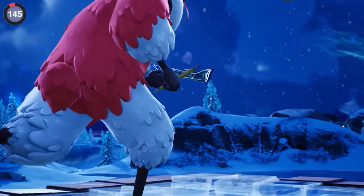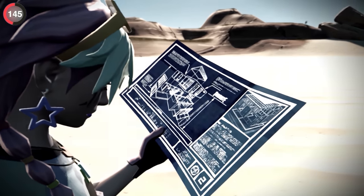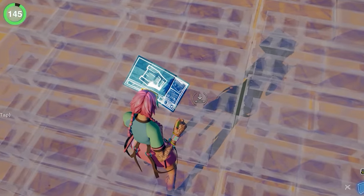Forget the items because materials are even more important. This secret has been in the game for five years and so many people have never noticed it — it is very small, but if you change the mats you're building with, the blueprint paper will change with it.